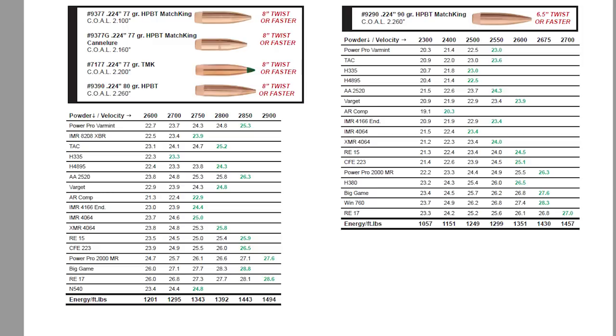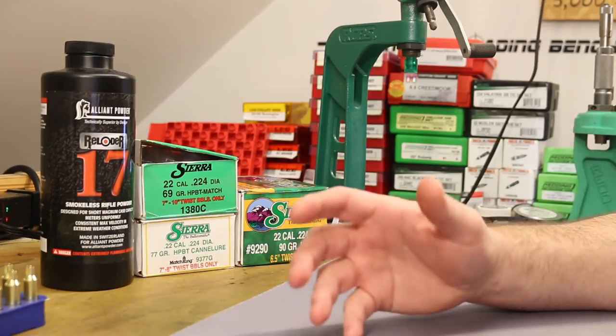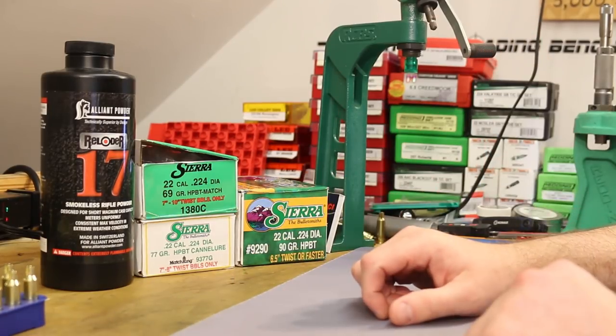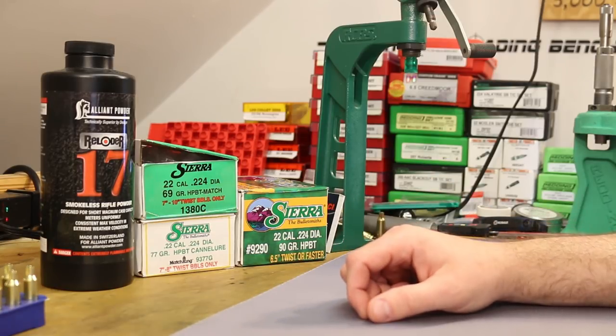Another powder that shows up quite a bit is Vihtavuori N540, so we've got some of that to try. Another powder giving good velocities is Ramshot Big Game — a powder I've never tried, never been lucky enough to find a pound of it. But those three powders on the slow end were definitely good to see, and now we've got published information to work from for CFE 223 and H380. Really huge news that Sierra released that data.